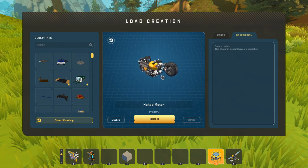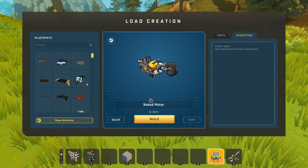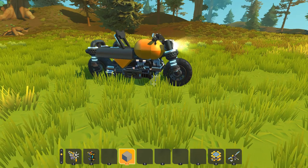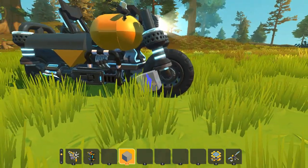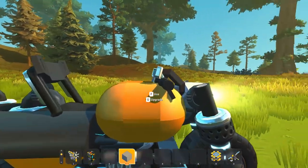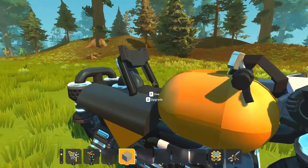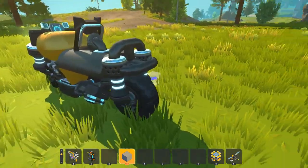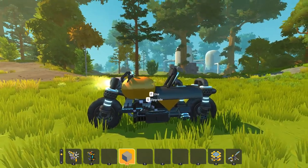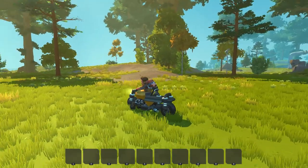We've got a couple more creations to take a look at here in Top of the Shop, and this next one is a naked-style motorcycle created by Adam. It seems to be an absolutely tiny motorcycle - look at this, it's utilizing the small wheels. It's not even a big wheel creation. It's got some really cool-looking handlebars - it's actually using the seat's handlebars, and I don't know if I've ever seen a motorcycle utilize the actual seat's handlebars for its own handlebars. I'm really excited to see what that's gonna look like when we're steering. We also got some dual suspension in the back - it's just so compact. Not a single piece of wasted space. No buttons or switches, so we're just gonna drive this bad boy.